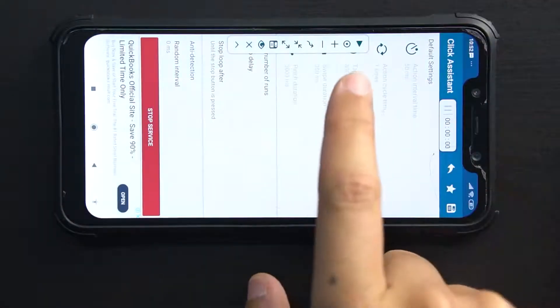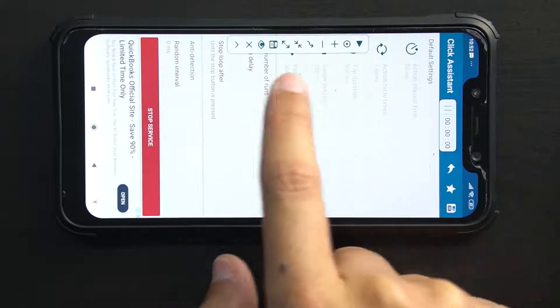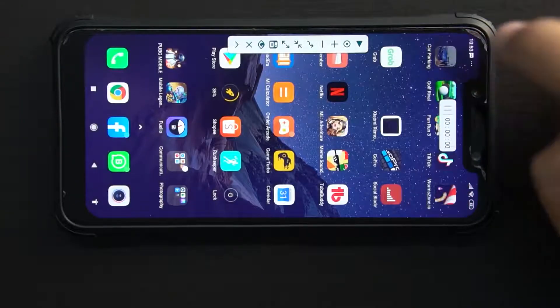Okay, nanti kat tepi tu ada button macam ni — button untuk setting dia. Lepas tu, nanti aku explain lah. Lepas tu, kita buka game tu: Car Parking Multiplayer.